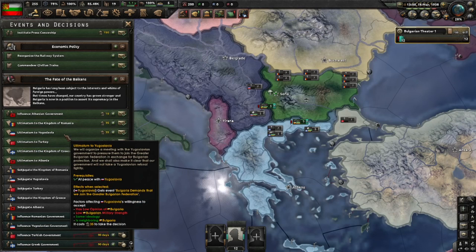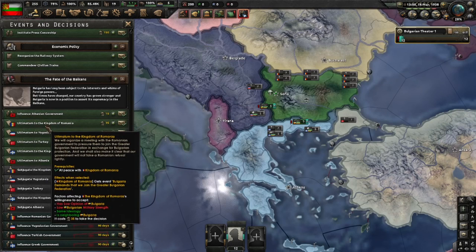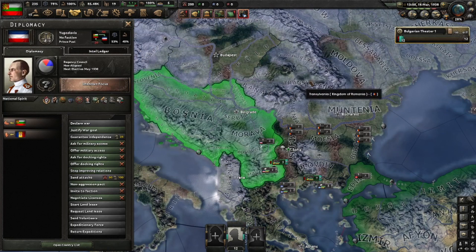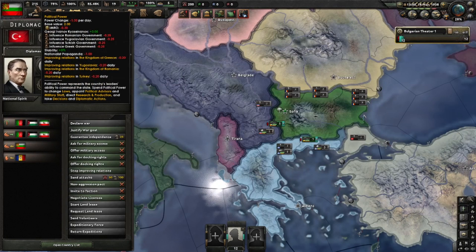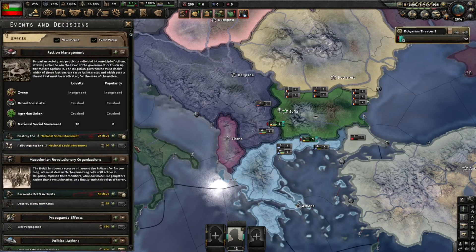We'll have to wait 90 days to present ultimatums, so we need to improve relations with Romania, Yugoslavia, Turkey, and Greece — which is expensive. This is why we needed so much political power. We are now at minus one political power per day for 90 days, but we have enough. Some events went our way, and more political power is coming from the destruction of the National Social Movement and IMRO later.